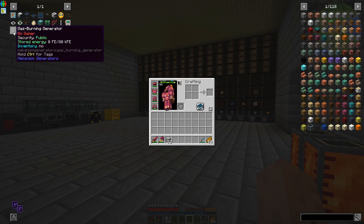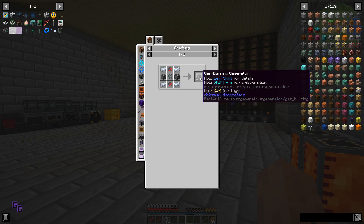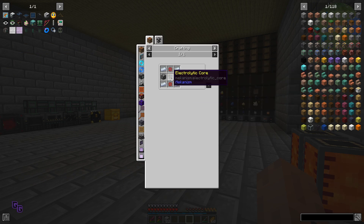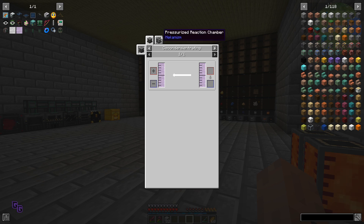I was thinking about a gas burning generator - the gas burning generator. It doesn't look bad. Hydrogen gives 80, this gives 11. Let's see about ethylene because that might be liquid ethylene.